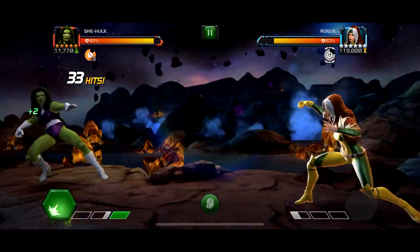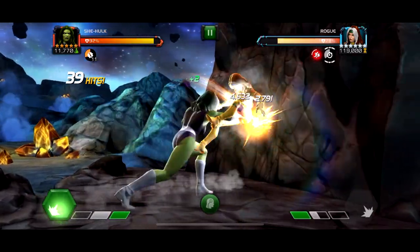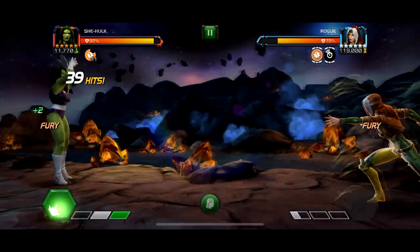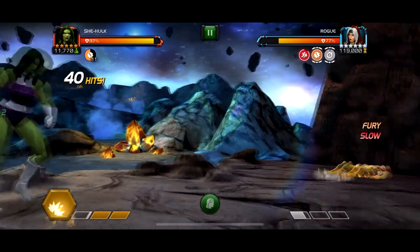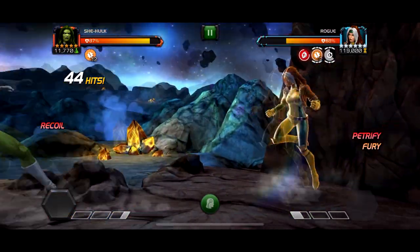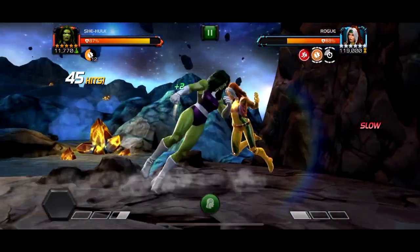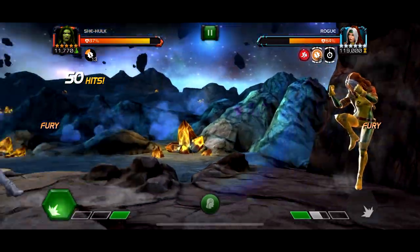Basically, don't take any blocked hits because of Invade — you'll literally take so much damage. It also has the Aggressive node, which is really helpful because once you get enough fury she'll just start throwing specials really quickly. With Shehyoo, you just want to keep the furies up as best you can, and every time you knock her down swing in as fast as possible.